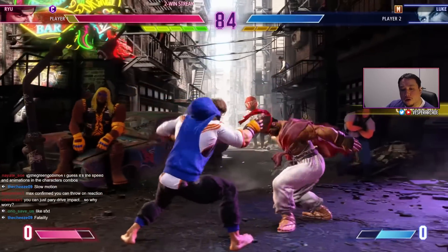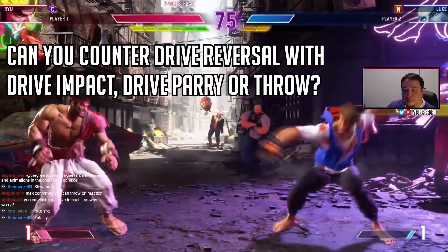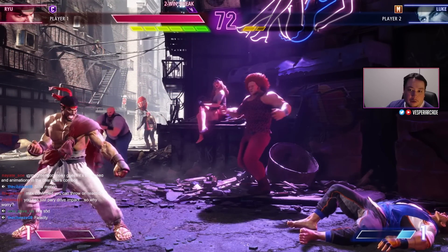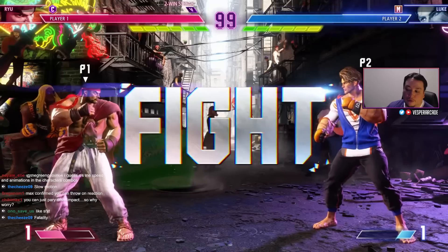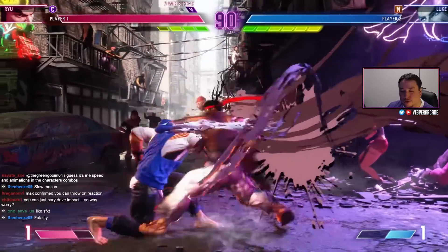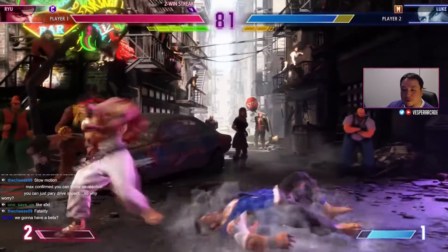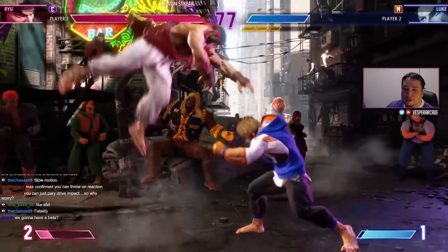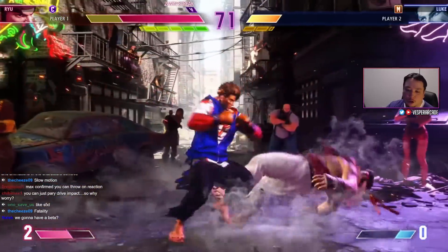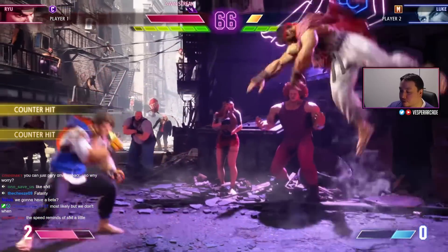I also wanted to test the drive reversal — specifically whether you can drive impact it, parry it, or throw it, like in Street Fighter 5. I feel drive reversal will be strong in Street Fighter 6 since it uses drive gauge rather than super meter, so you're not sacrificing much. In SF5, characters like Gill or Ryu could parry a V-reversal, and Akuma players would armor it with V-Skill to get a full punish. Unfortunately, my contact didn't have time to test this, but it's a key question I hope people at upcoming events can answer.